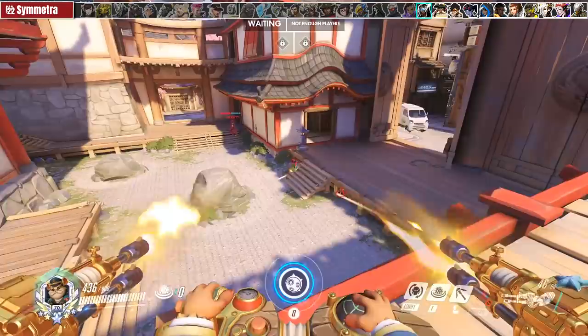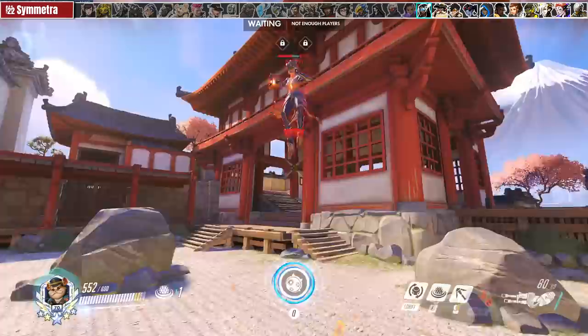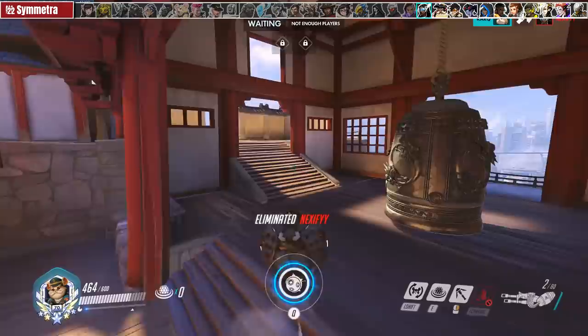Wrecking Ball is one of the best tanks for getting behind and clearing Symmetra's turrets so make sure you do that. If you're expecting a TP strat you can scoop and poop the enemy and pretty much get a free fight win. She's pretty free in a 1v1 — she doesn't have any CC to stop your cooldowns and her base damage is pretty weak, but you don't want to fight her if she's getting any type of healing.